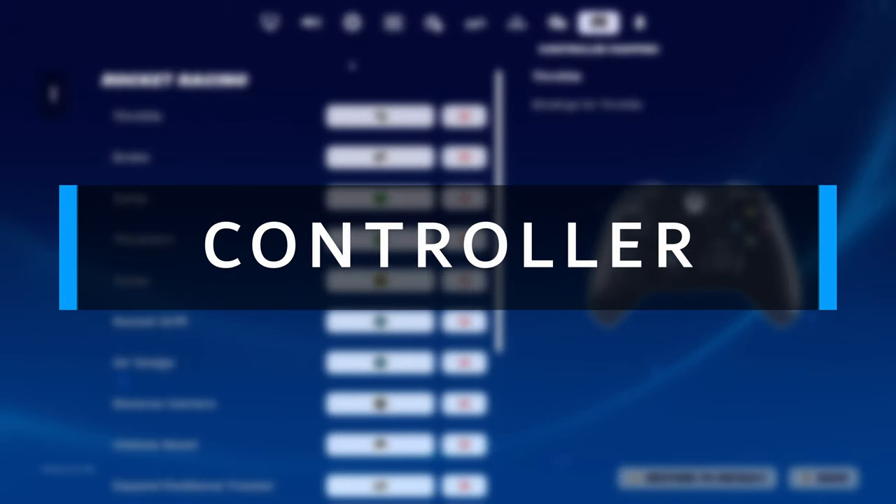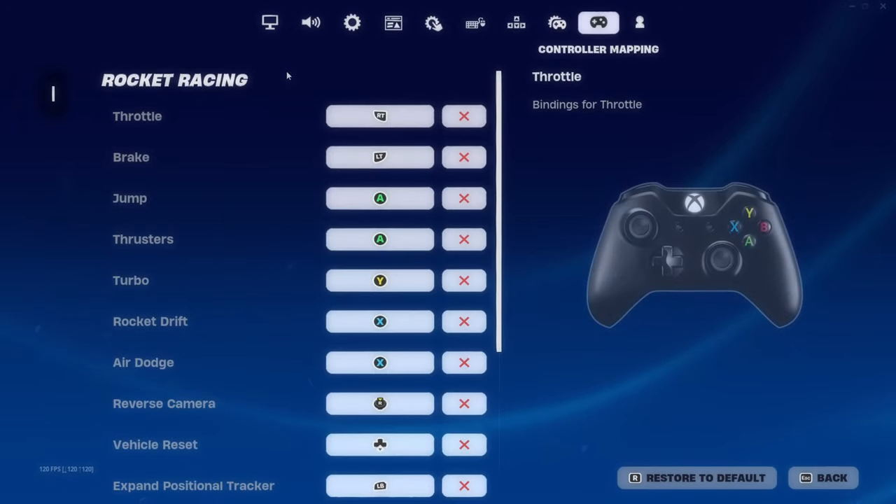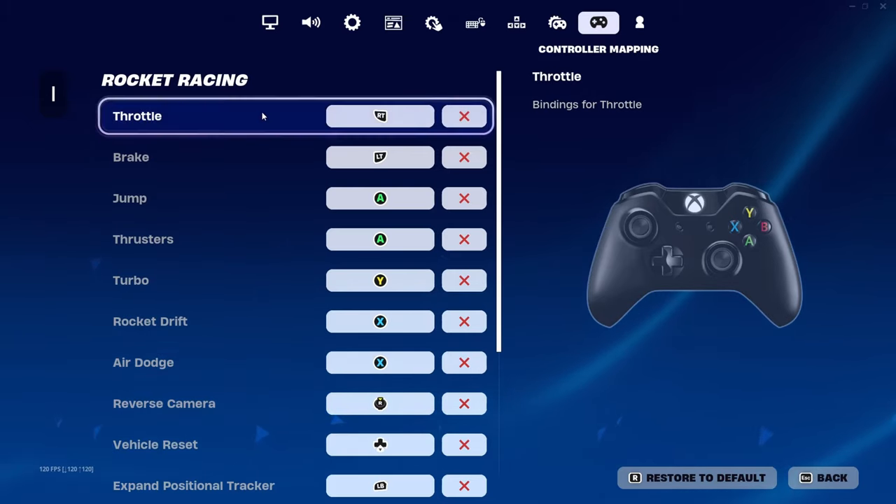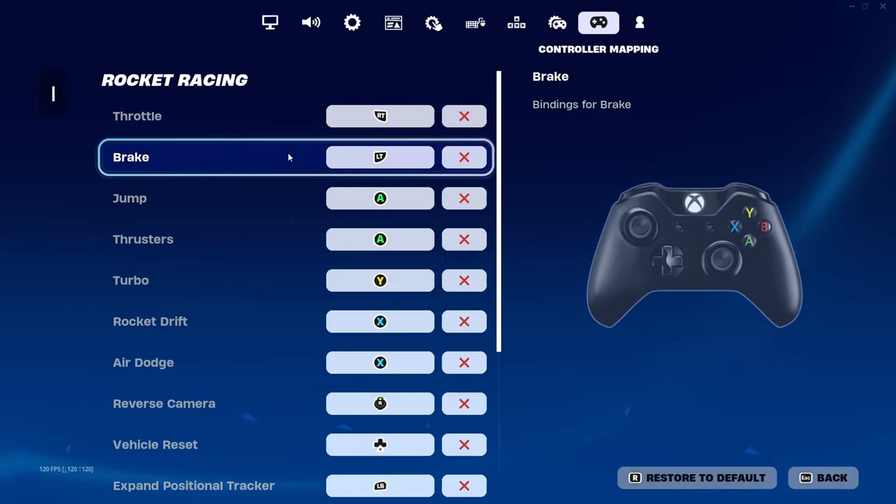I'll start with controller binds first. I will be using an Xbox controller, because that's what I have available, but it should be the same for PlayStation — just use the equivalent PlayStation buttons. Throttle and brake are fine by default. Having them on the triggers is good, so you can use analog inputs to adjust the intensity of those inputs.